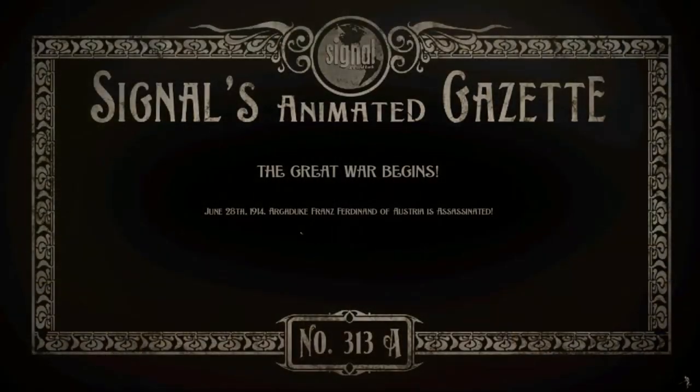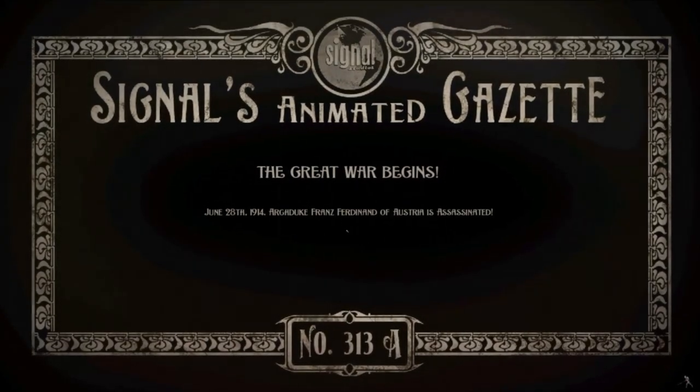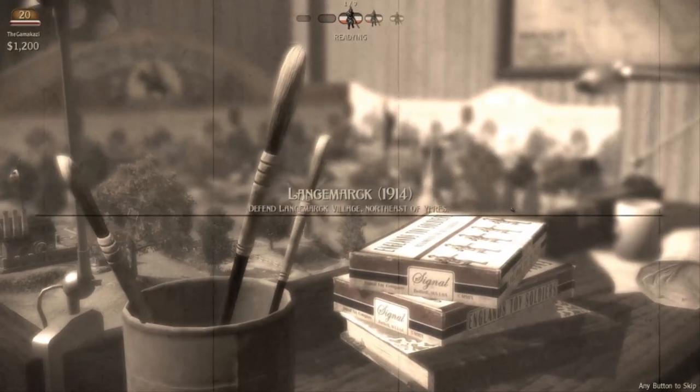The Great War begins. June 28th, 1914. Archduke Franz Ferdinand of Austria is assassinated. Germany declares war on Russia, France mobilizes, Austria invades Serbia, England jumps into the fray, the rest of the world declares war on each other. Germany plans to attack France by advancing through neutral Belgium. The first battle for Ypres begins - if that's how you spell it or pronounce it, I don't know.